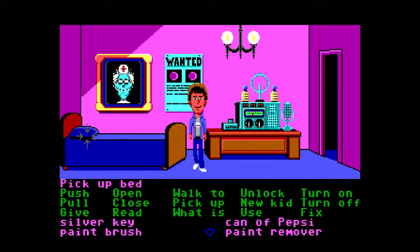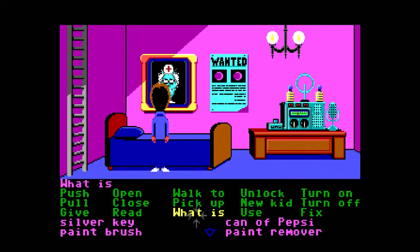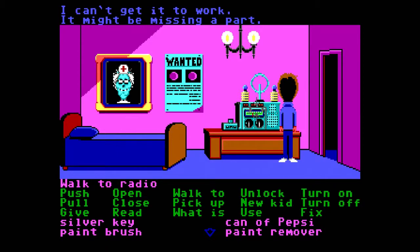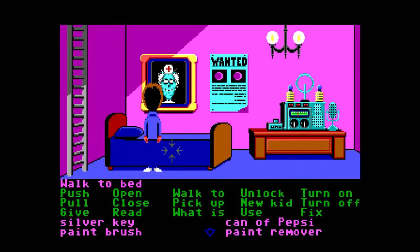Can we look under this pillow? Well there's a ladder here. Can we look at any of this stuff? It's a picture of Nurse Edna — a wanted poster — and some sort of radio I can't get to work. It might be missing a part. Is there a drawer? No.